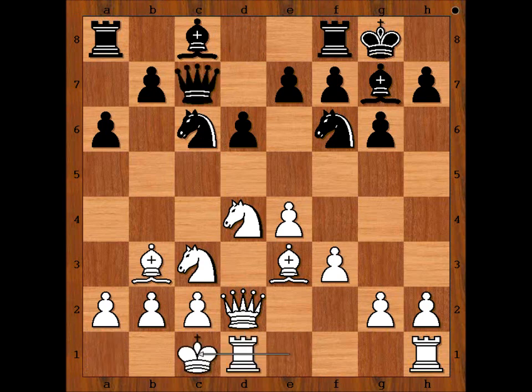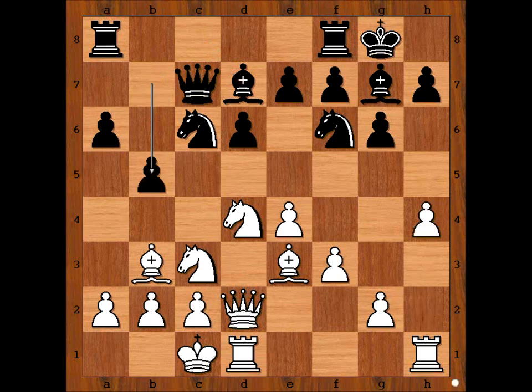Queen to c7, and Parma castled kingside. Bishop to d7, h4, b5. Both sides are launching pawn storms. White is faster, offering the pawn for free.